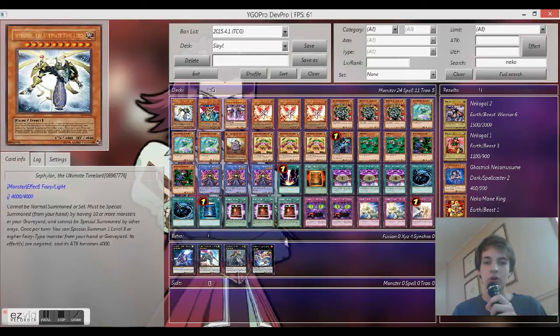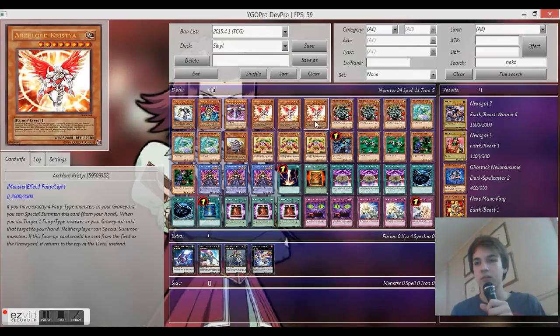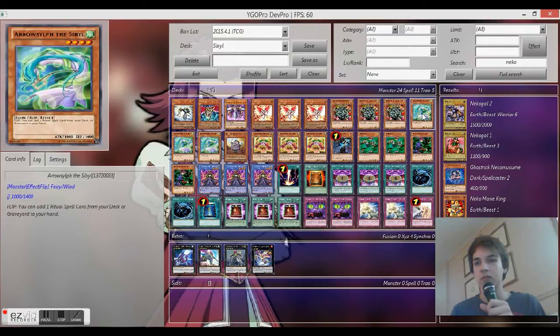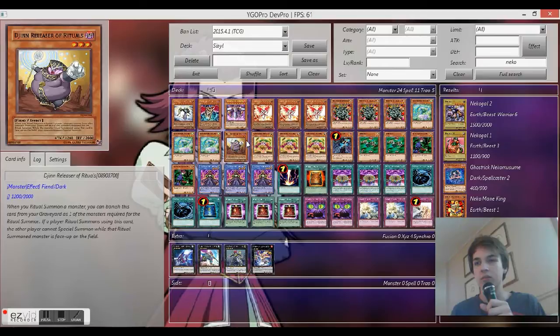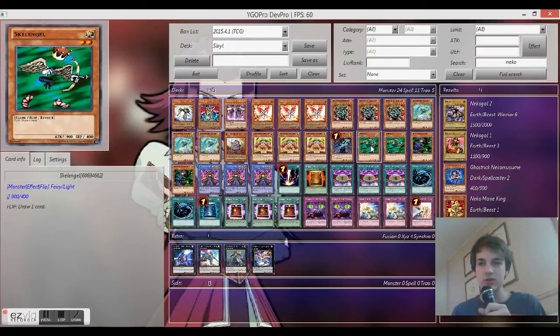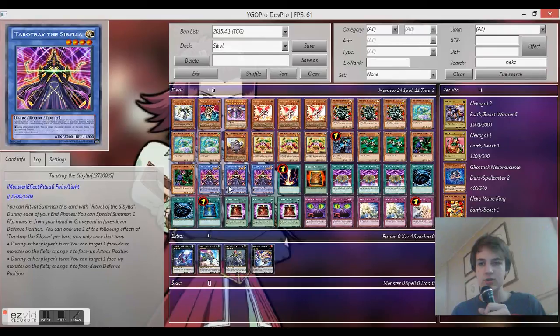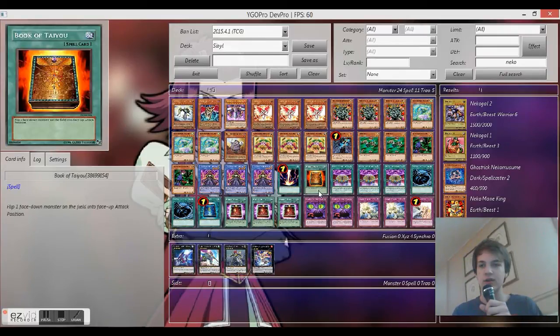I'm going to go through the deck real quick and then I'll tell you what everything does. Cephalon, Dark Lord Desire, Matean, Triple Chrystia, Triple Manju, Triple Arrow, Sylph, One Digion, Releaser of the Rituals, Triple Coin Naga, One Night Assailant, Double Skelegal, Double Magician of Faith.